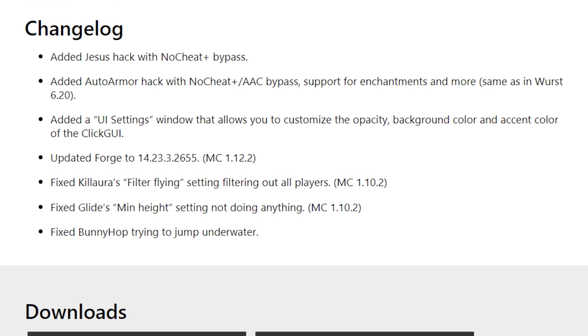Same as in Worst 6.20, added a UI Settings window that allows you to customize the Opacity, Background Color, and Accent Color of the Click GUI. Updated Forge to 14.23.3.2655.